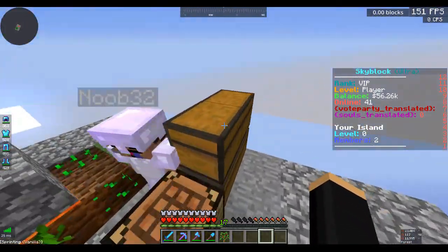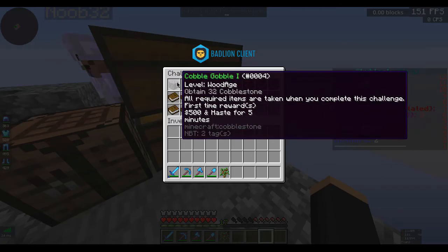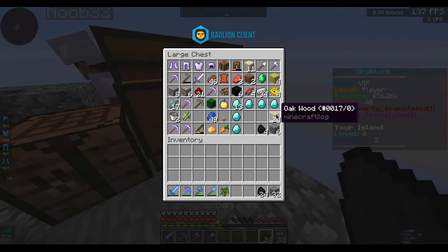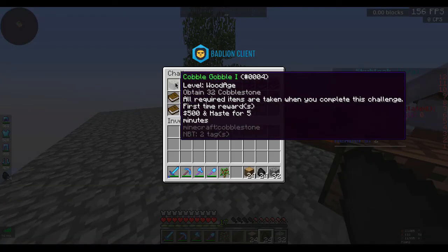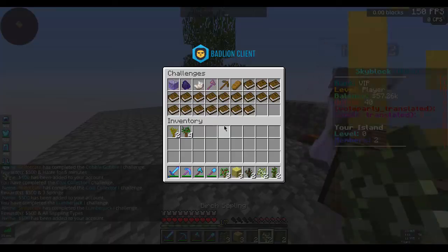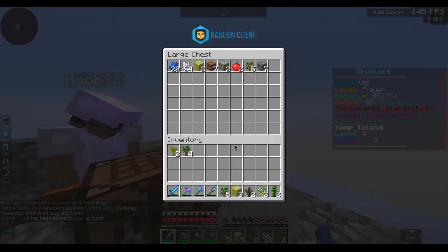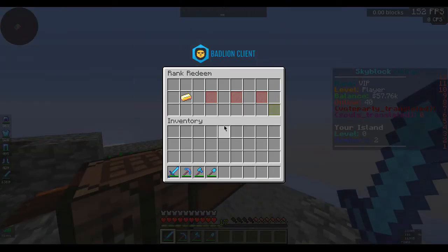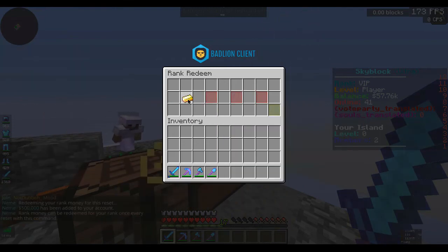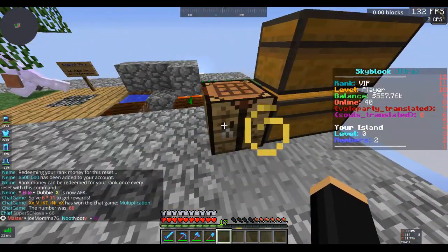So since we've gone - it's been about 10 minutes - we've been able to do a few slash C challenges. Slash C shows loads of different challenges you can do on your island. I've been able to get the cobblestone challenge done, the coal challenge done, and the oak wood challenge done. The cobblestone just needed half a stack, coal just needed 24, and the lumberjack challenge needed 24 oak logs. We also get every single sapling. I've also found out that because I am the VIP rank on the server, I can do something called slash rank redeem and gain $500,000 from that. So we've now got $557,000 on our island, which seems pretty insane honestly.